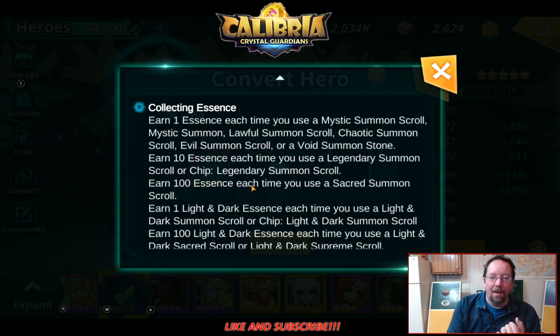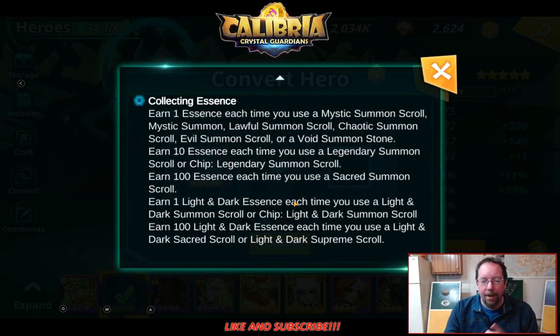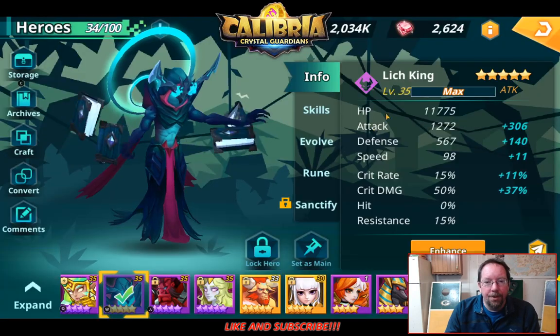They're all different than the light and dark ones. The light and dark ones — every time you do a light and dark scroll, you get 1. Every time you use a light and dark sacred scroll or light and dark supreme scroll, you can get 100 for those. I don't have any of those; I only have a few of the light and dark creatures.